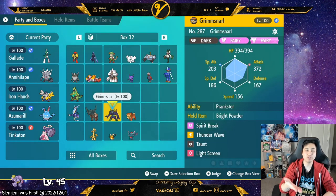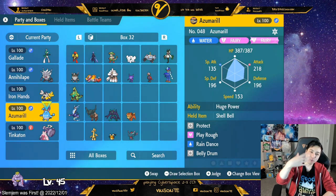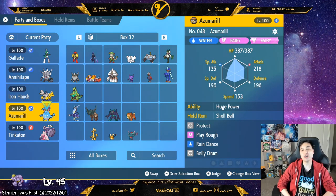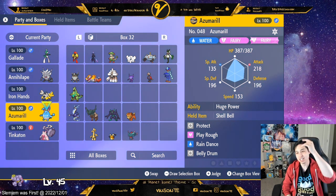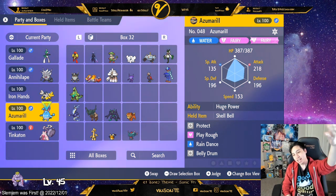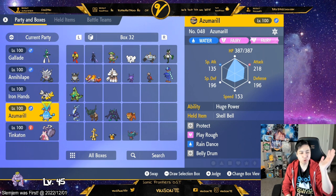I use Grimmsnarl and Azumarill a lot. Before Charizard came out, everyone was saying get Azumarill. All you need is Belly Drum and Play Rough with Huge Power - that's it. Shell Bell is the item. You can also use Helping Hand instead of Protect. I have Protect and it works fine.